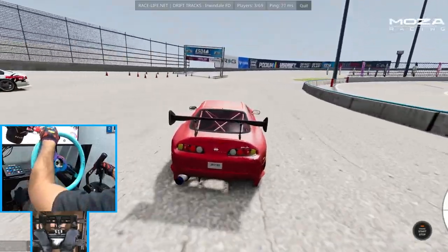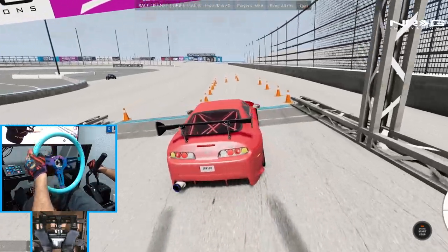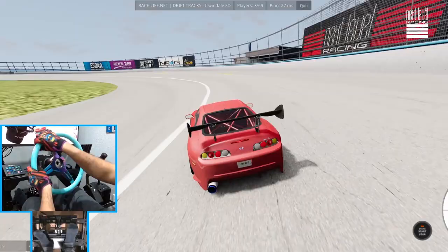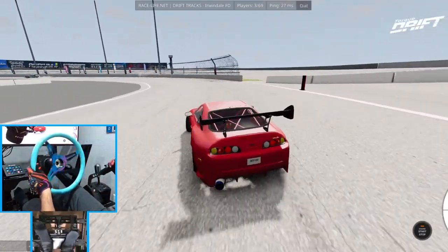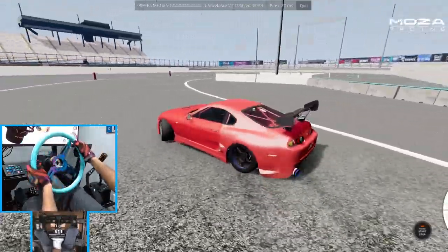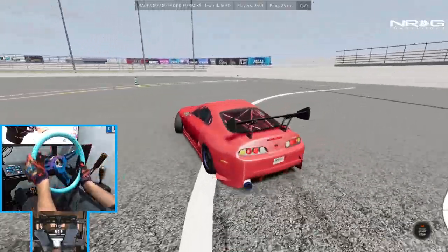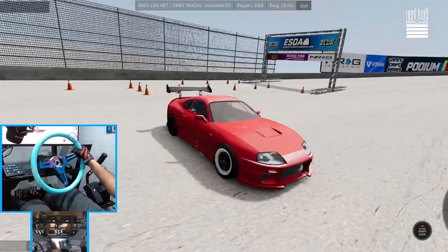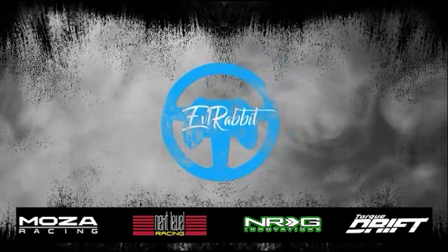We do have a pro drift Supra that we're gonna give a shot and see if we can get this pro drift Supra to go around the course. We're gonna go full send — make sure you guys follow me on all social media, links in the description box below. This is a little bit way too grippy, too much grip. I think that's gonna do it for this episode here on BeamNG. As always, I thank you guys for coming back and watching, I'm evil rabbit — I'll see you guys on the track. Too much grip.